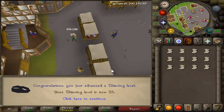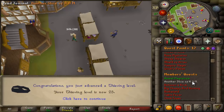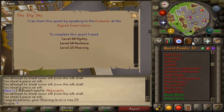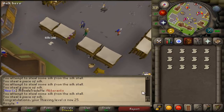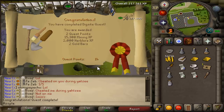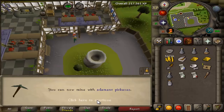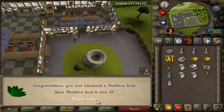25 thieving completed, which means we should have all the requirements for the Dig Site. Yes we do. So now it is time to go start that quest. And there's the Dig Site quest done for the 15K mining XP, which gets us to 31 mining - which is amazing.